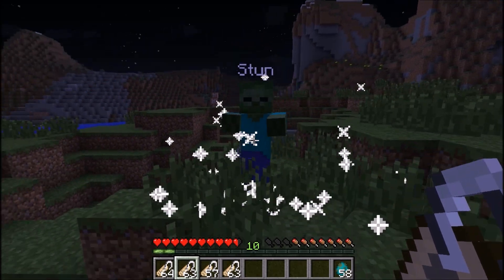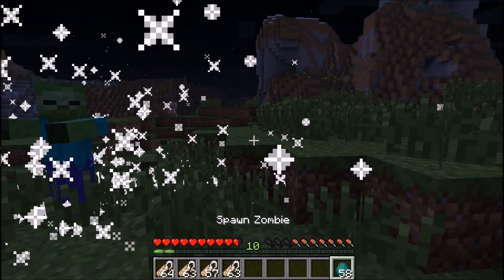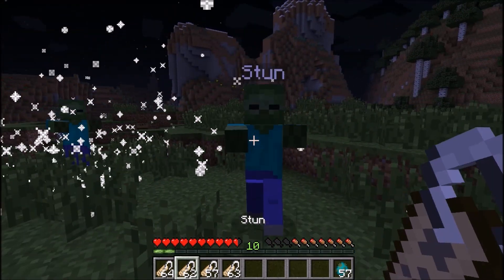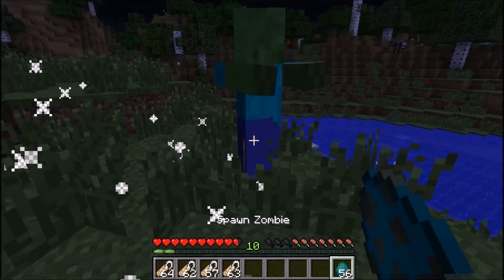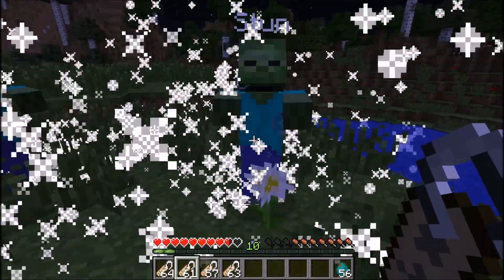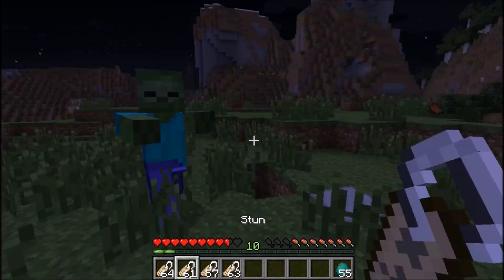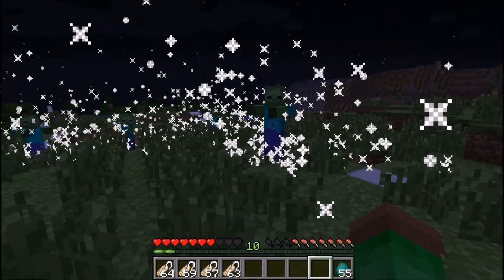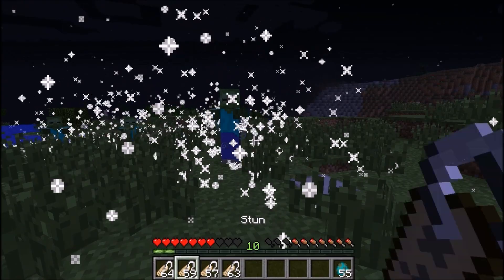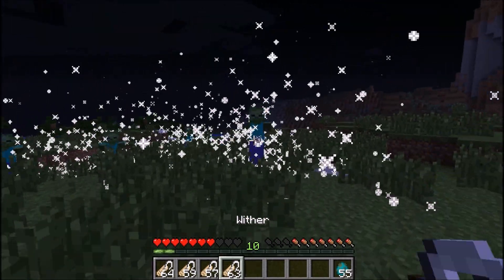The next one we have is called Stun. Basically the zombie's going to run after me, but when hit with the stun he just freezes and cannot move. It looks really cool with all these particles. They will still hurt you if you stand right next to them because it's just giving them the slow effects, but I really like how this works — it's really efficient.